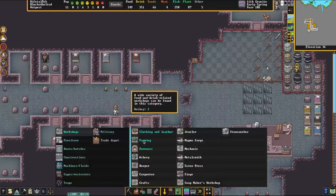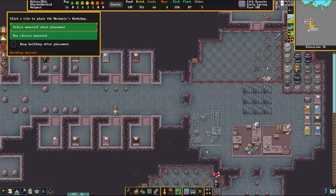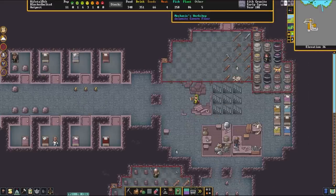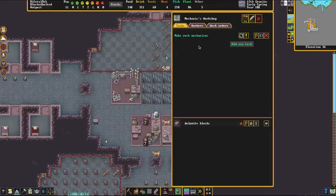The way this is going to work is we are going to be using a mechanism to connect a lever to a drawbridge, and use that to crush the corpses or whatever we need to crush. So we're going to start off by making some mechanisms, and once this workshop is done we can click here and click Make Rock Mechanisms.